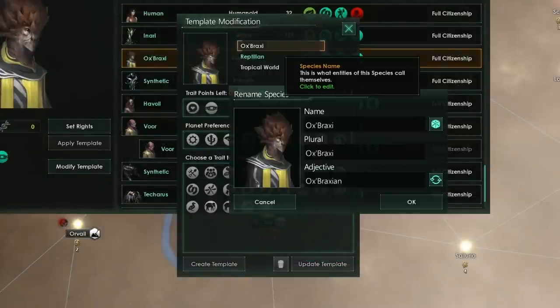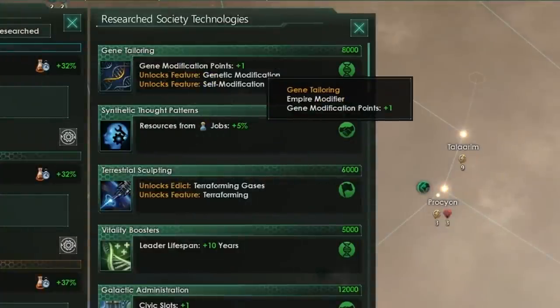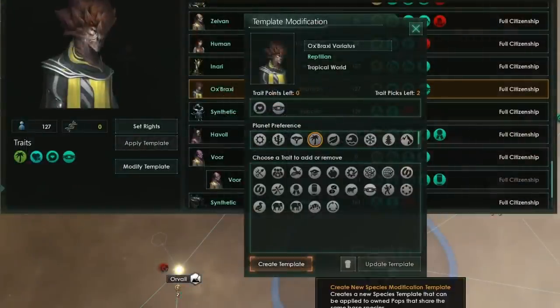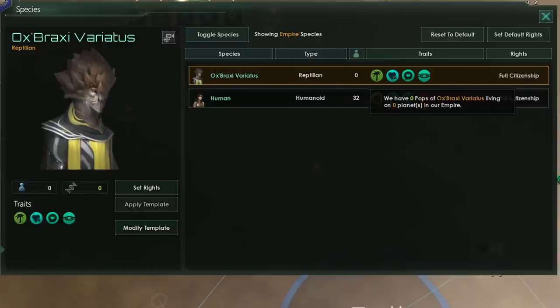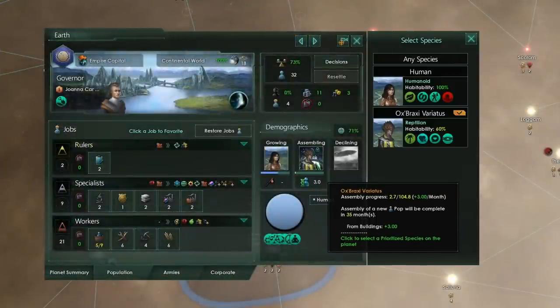Simply select the species you'd like to clone, modify the template, then it's as easy as simply changing the name. As long as you've got enough trait points — and you should, if you've taken that first biological ascension path, because we should have one gene modification point from gene tailoring and three more from engineered evolution for a total of four — as soon as I click create template, something interesting has happened. We've created a template, and toggling back to my empire species, I now have the option to assemble one of these pops. This is a genuine, 100% homegrown, definitely not stolen result. Going to our cloning vat, I'm simply able to start building it straight away.